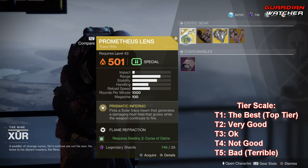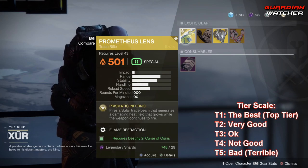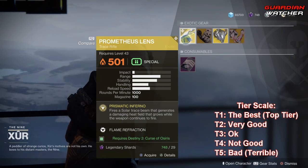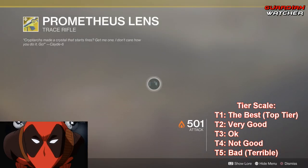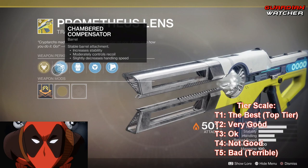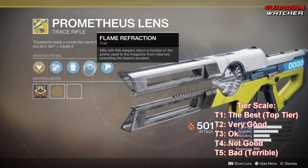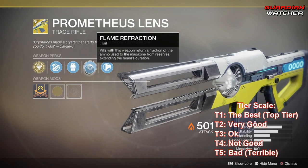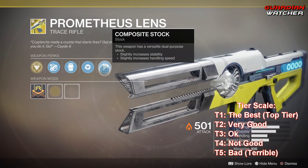Last but not least, we have the Prometheus Lens, which is the Weapon of the Week. The intrinsic perk on this is Prismatic Inferno, which fires a solar trace beam that generates a damaging heat field that grows while the weapon continues to fire. Then we have Chamber Compensator, Projection Fuse, and Flame Refraction — kills with this weapon return a fraction of the ammo used to the magazine from Reserves, extending the beam's duration.